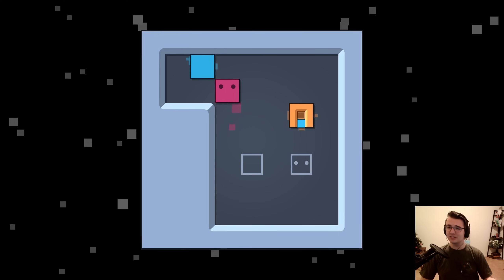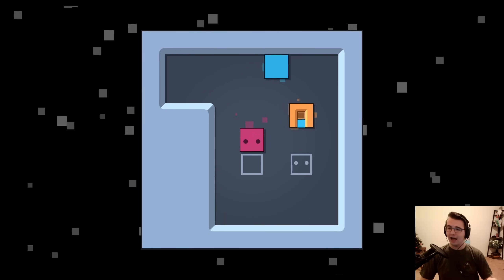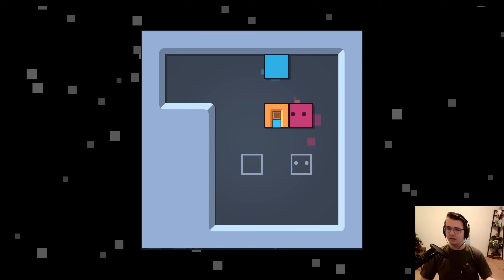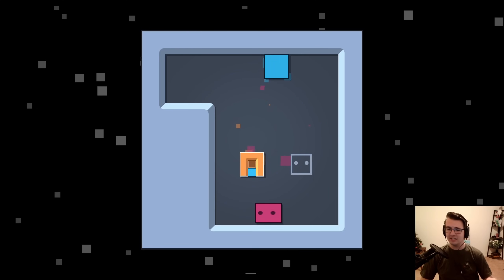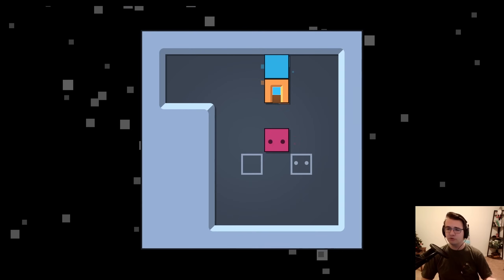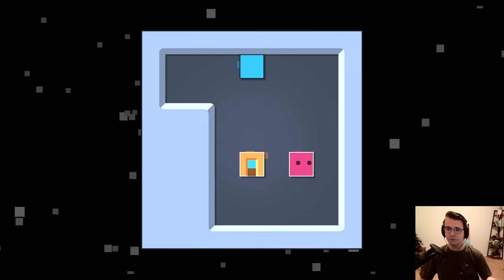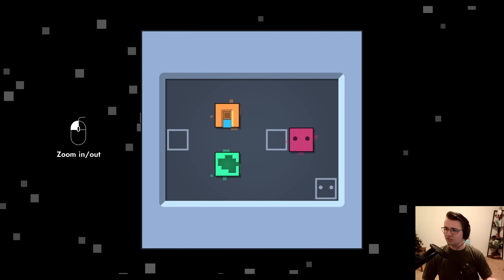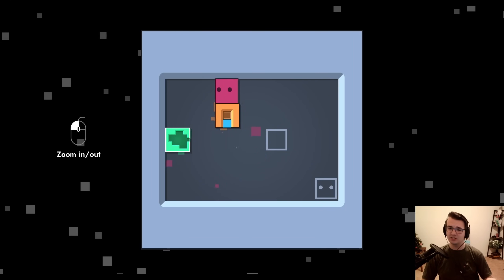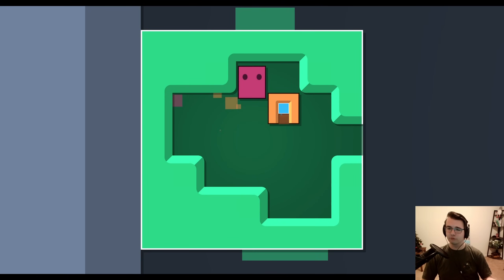This one is a bit more of a learning level and it shows that I've got to get some box to end here, and it can't be this one because it's up against the wall. So it's got to be this one, right? But the issue is there's also a box inside the box that needs to be completed. So I got to go in, push the box there, and because I did it up against the blue box, I was able to retrieve it from the wall. And this just looks like another example of that - push this up against the wall, push you in, and then push you up against this wall, and now I can retrieve it.